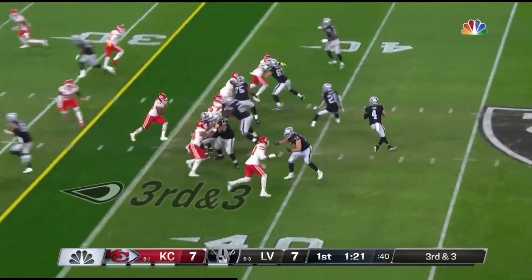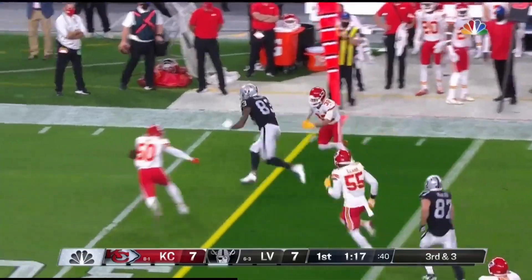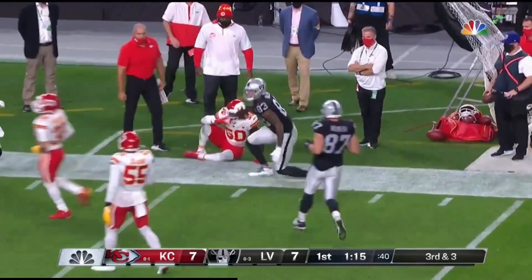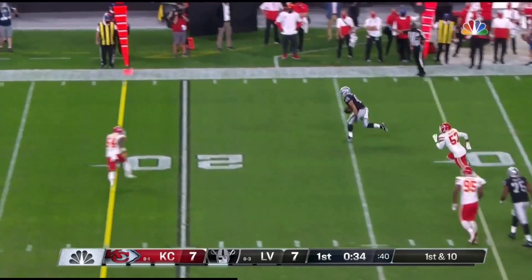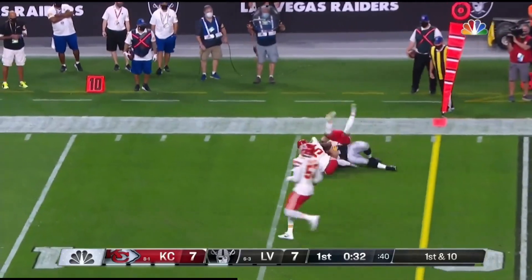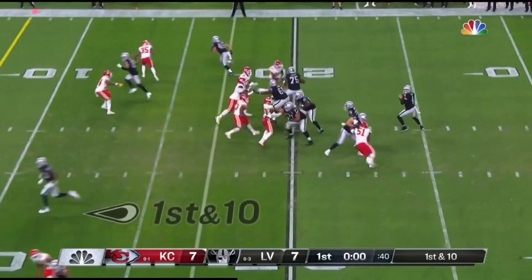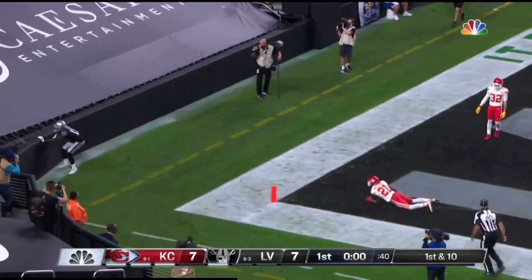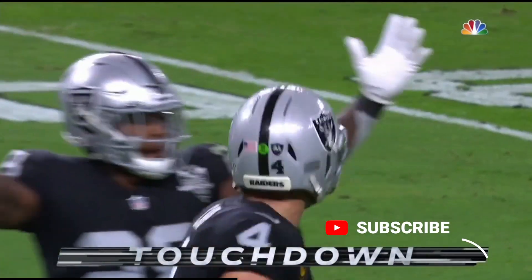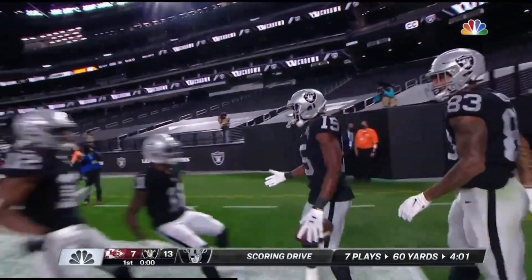Marks is six and three again, play action to the outside. Stiff arm. Jacobs. Pass to Jacobs and in goal, the fullback will gain 12 and take the ball. Might be a free play here, and he's going to be caught in the back of the end zone for the touchdown. Derek — it looked like he had come across the line.